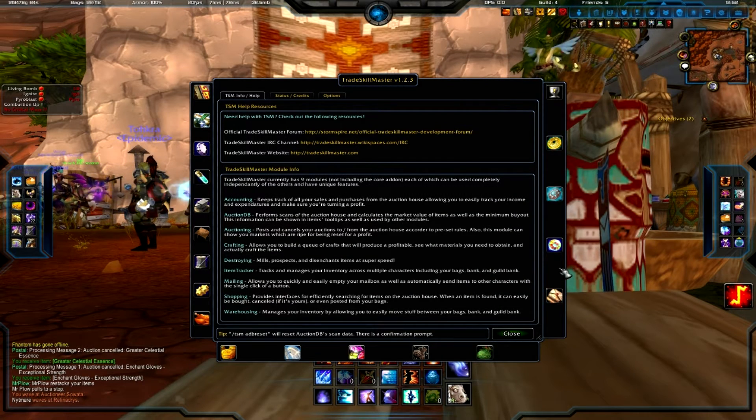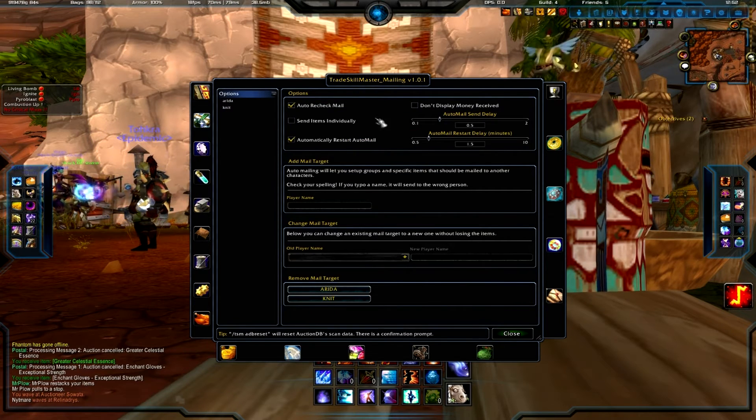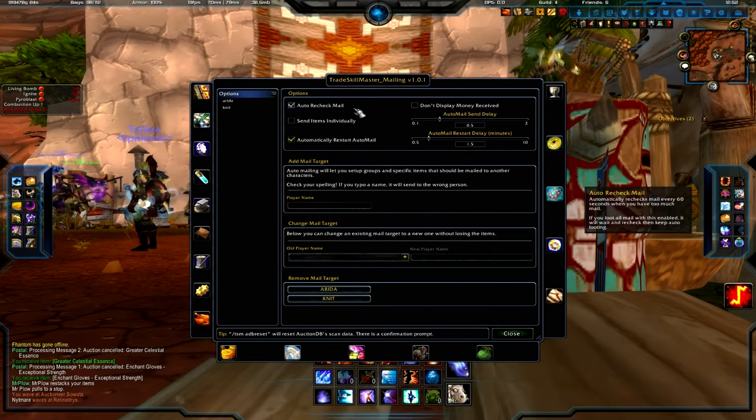What I'm going to be talking about today is the Trade Skill Master mailing options. When you open up Trade Skill Master, you're going to come down to the little mail icon, and once we get in here you're going to see a few settings you can set based on your liking.